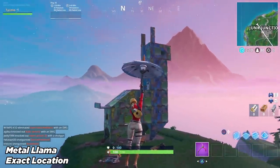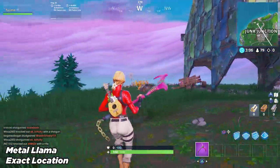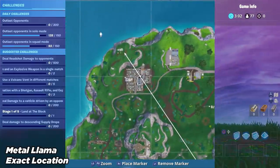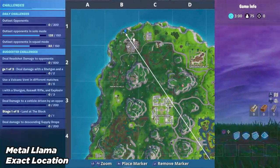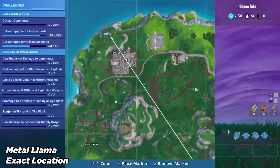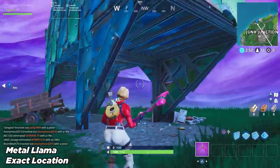This one has been in the game a long time — this is the metal llama chest behind Junk Junction. Head over to the top left corner of your map. Right where that blue marker is, go head over there — top part of Junk Junction, chest behind it. That is where you find the metal llama. Get close to it and it will count towards the challenge.